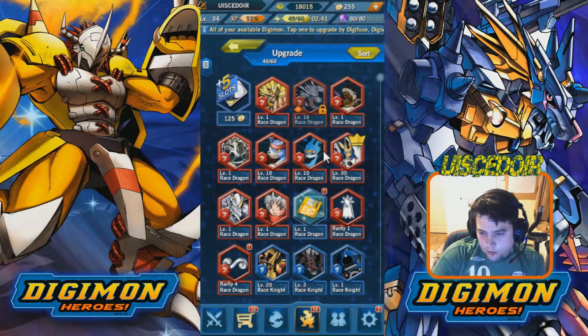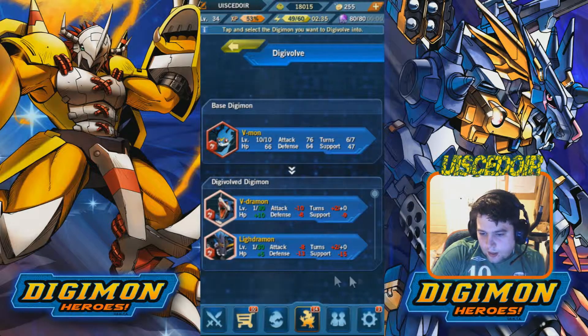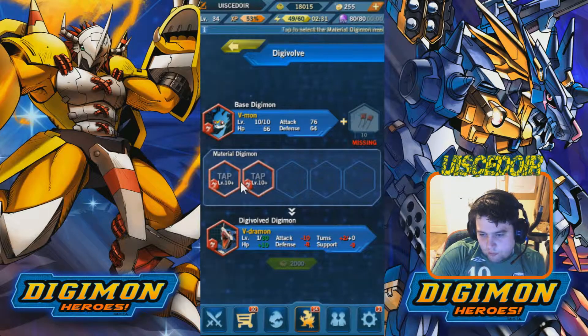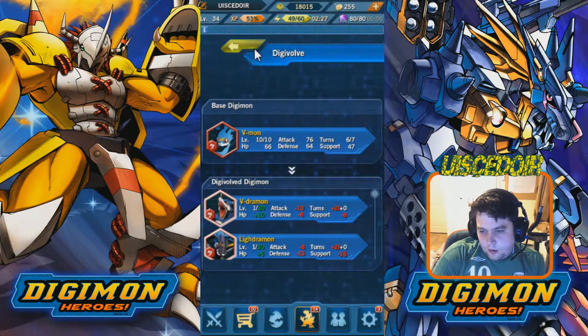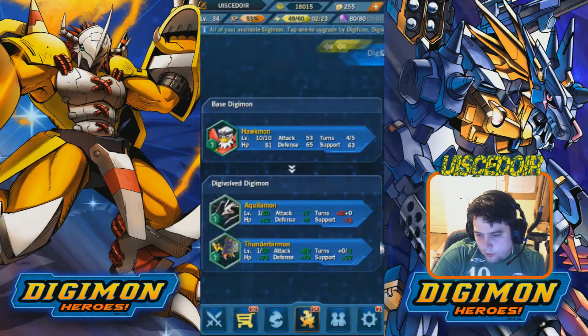You can digivolve just like in the regular Digimon series. First you need to max out their level — this guy is maxed at level 10. Then you need a lot of materials, usually trading in other Digimon. We need two level 10 reds and these red items to digivolve him. Going down the list, we probably have enough to evolve Hawkmon.